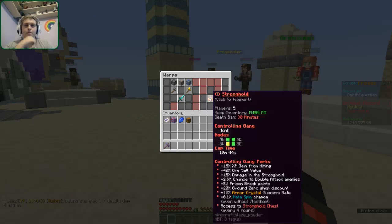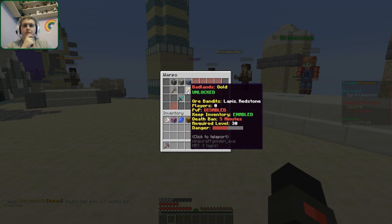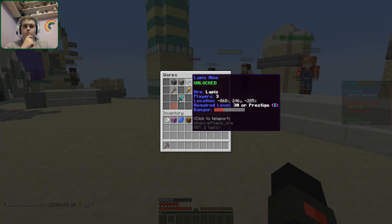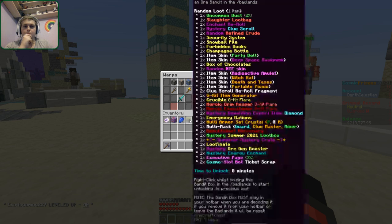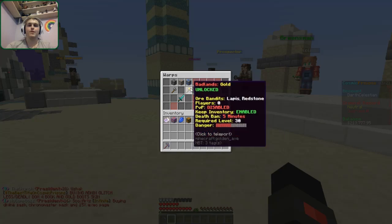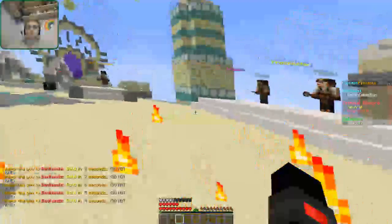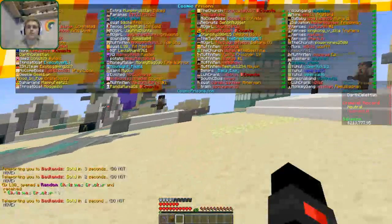Let's see what I got: Stronghold, Presidential Lounge, and the Badlands — here we go. PvP is disabled, keep inventory is enabled, the death ban is five minutes, required level 30, danger is about medium. Is it worth it? Is it worth potential death to start opening this? Yeah, let's go. It'll be something different.